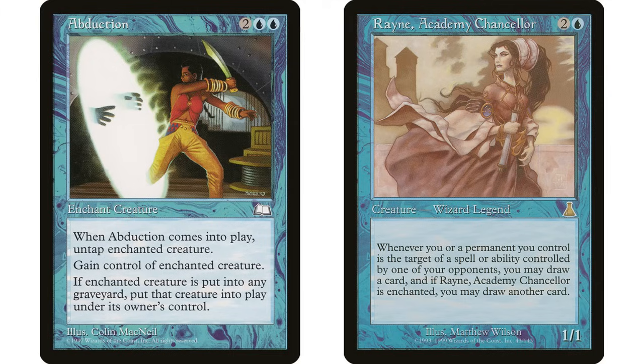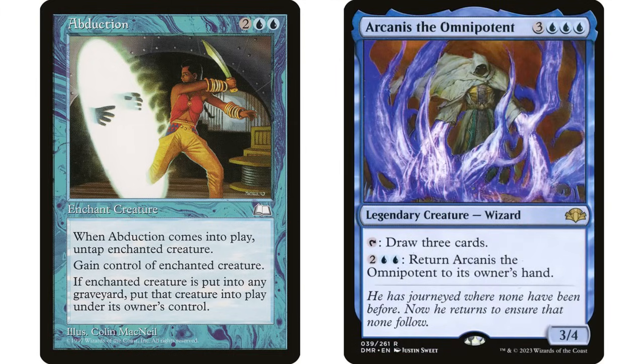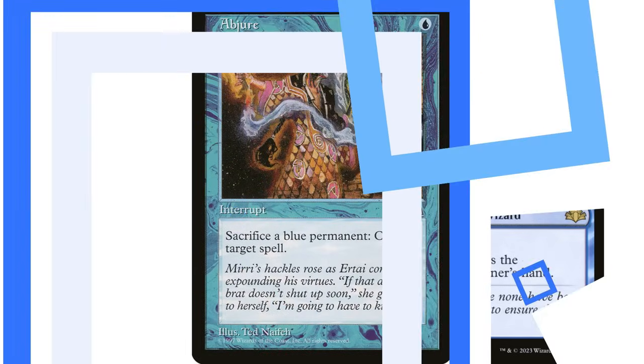I had this in my Rienne Academy Chancellor deck. I could cast it on my own commander: I want it enchanted, and when my commander dies I get it back into play. If you plan on your commander being a target, this is great because you'll get it back after removal. It also untaps — so in an Arcanis the Omnipotent deck, I tap my commander to draw three cards, cast Abduction to untap it, draw three more, and if it gets removed, I get it back.